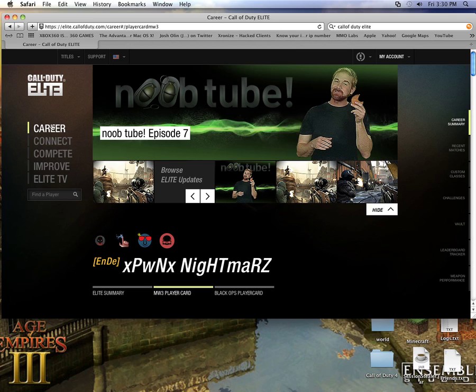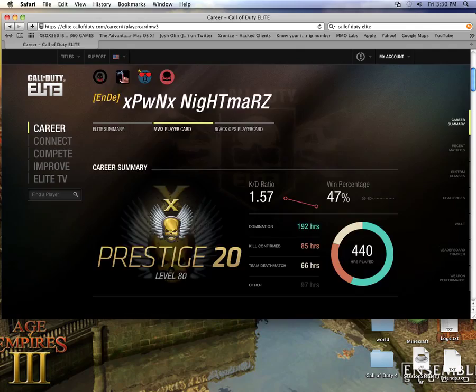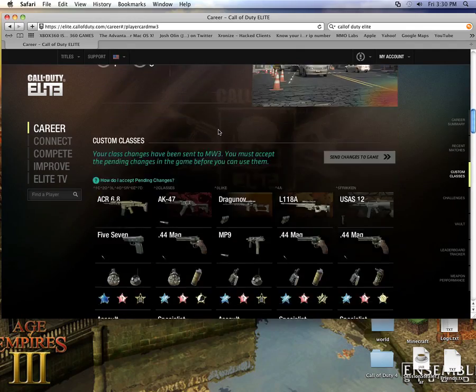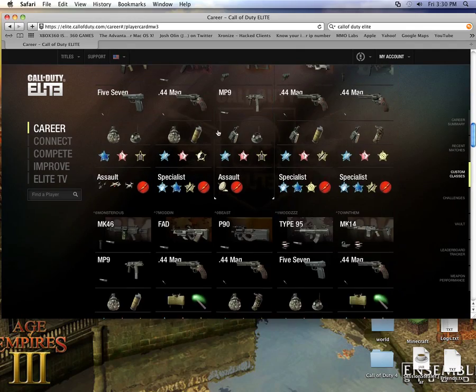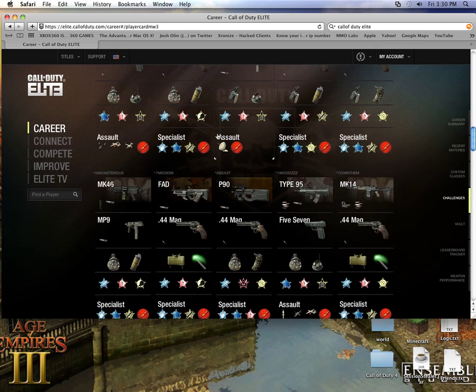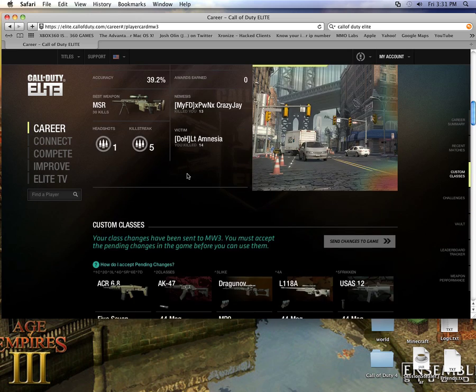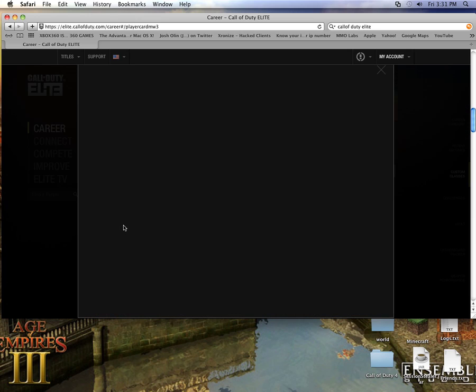When you get to the career main page, that's where you want to be. When you're here you're just going to scroll down to your classes. As you've probably noticed, some of the names have some interesting stuff behind them. So what I'm going to show you is how to get colors.